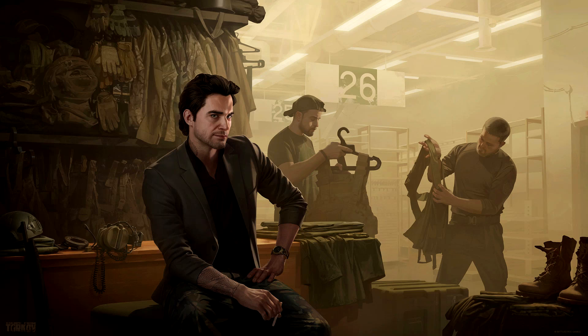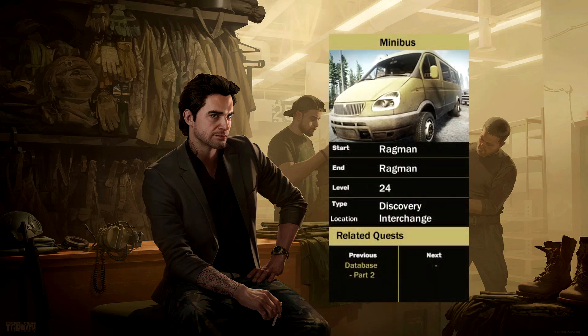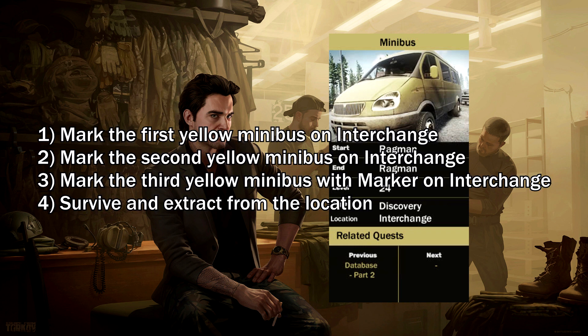What's going on everyone, today we're going to be doing Ragman's test, Minibus. In this test, you will be required to mark the first, second and third yellow minibus that survive and extract from Interchange to complete the test.